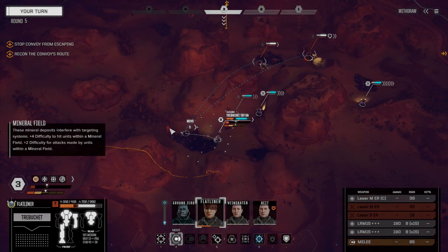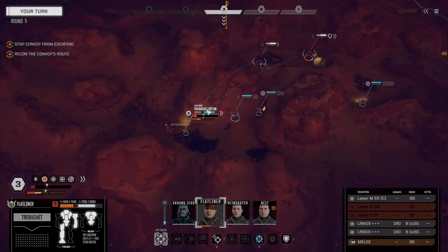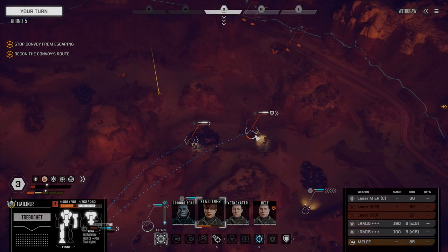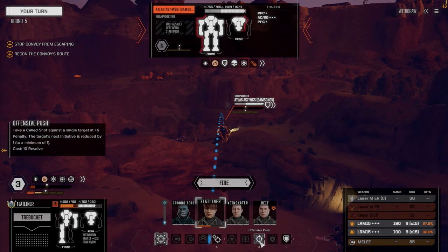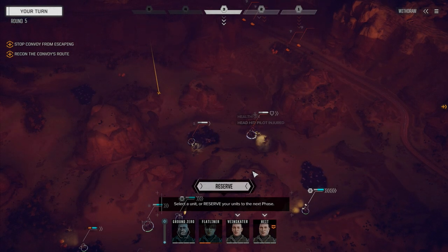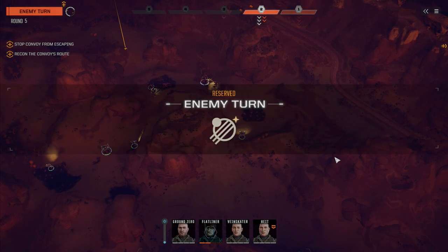We're gonna do an offensive push on Samsonov. A headshot's a pretty low chance to hit, but if we get lucky let's try it. Let's sprinkle him with a bit of damage — not much. Okay, we got a head hit — excellent, so that was good. They've got two heavy guys, let's reserve and see what they do.